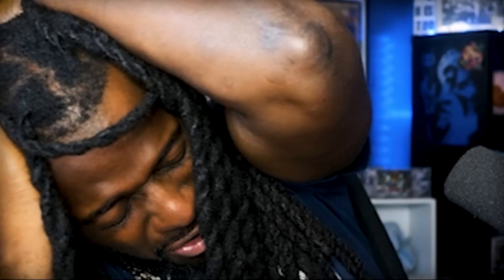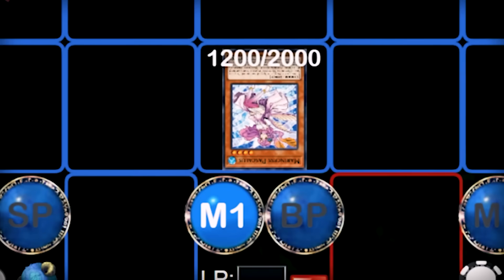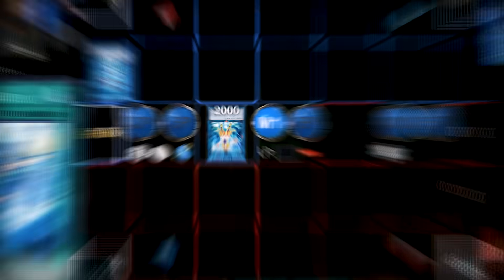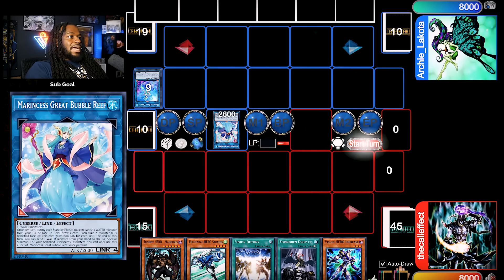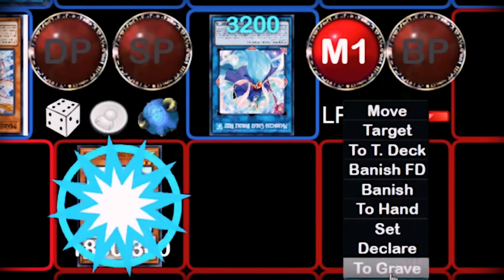All right, my hand was great until the Increase. Pot of Desires. All right, Marine-sus. Links off into Coral Anemone — aren't seahorses like male or something? Little summon Coral Triangle — I'm getting cooked. And that's the end of his turn. Let's go ahead and start our turn. I'll draw another card. I'm gonna start off with A Hero Lives, summon out Stratos and use its effect — probably gonna go ahead and wave that right off. I'll summon out Stratos and use its effect.